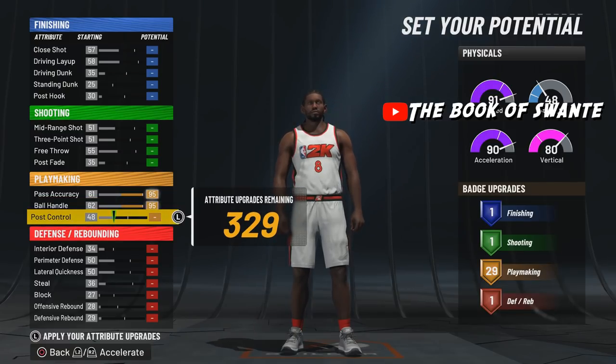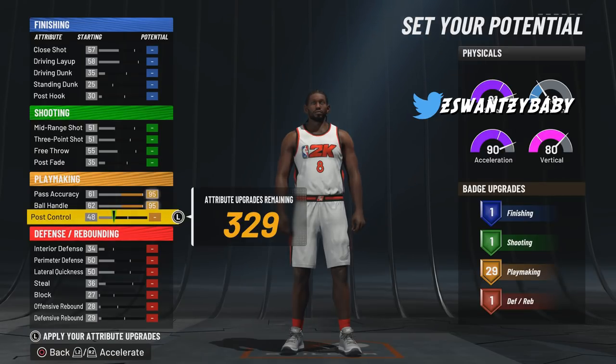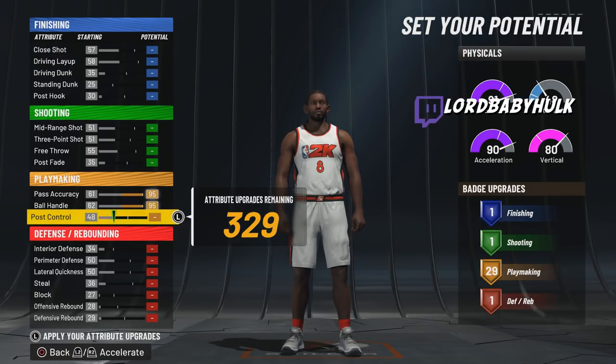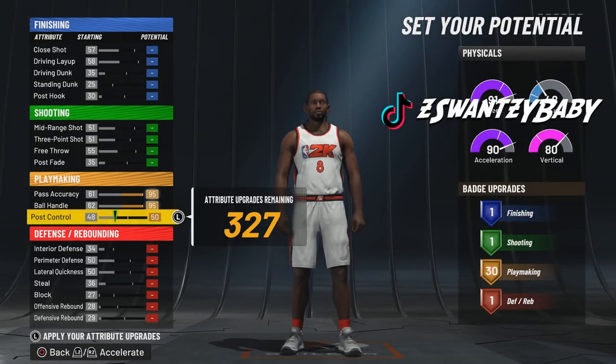Listen — before y'all start saying 'I made a better one' — this pure playmaker is for 3v3 ISO, not 2v2s. I'm gonna make a 2v2 version later. This is for 3v3s, pro-am, and rec. You guard corner — this is not to guard ball, this is not for all that. This is for 3v3, my style of play. If I was to make one, I'd make it like this. If you are a 3v3 player, I recommend making it like this.